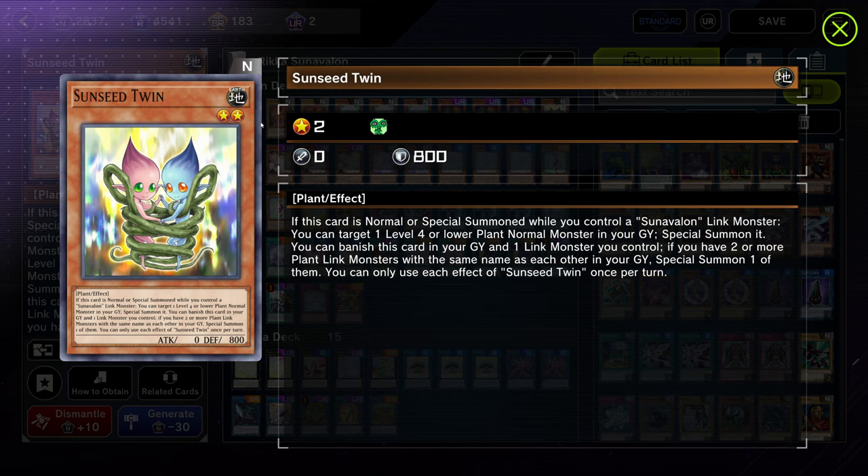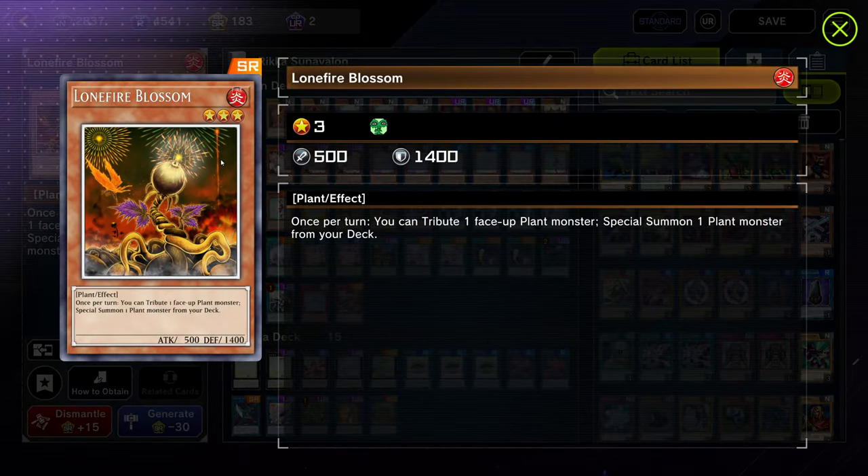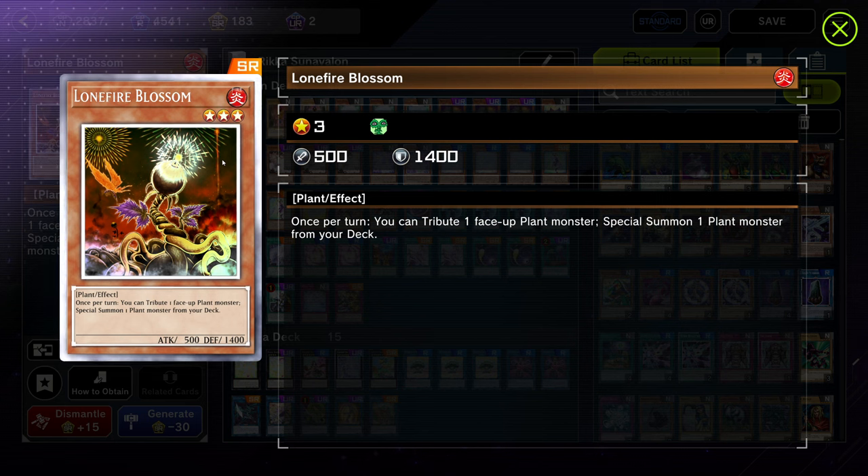Basically you use Sunseed Twin to summon off of Sewing, and then you can get four bodies on the field instantly because Sunseed Twin is going to summon back your Lokai and Dryas is going to summon another Sunvine from your extra deck. So it puts four bodies on the field off of just one copy of Sewing. Lonefire Blossom is also really good — it's a one-card starter if you need it, just the weakest one because it's susceptible to Ash.